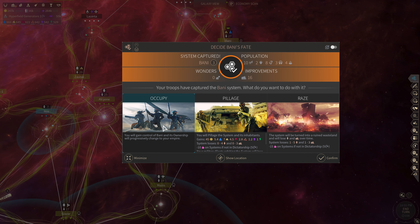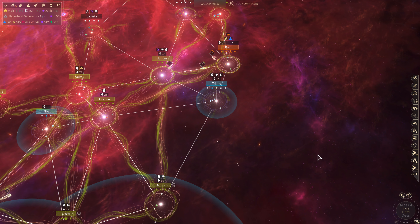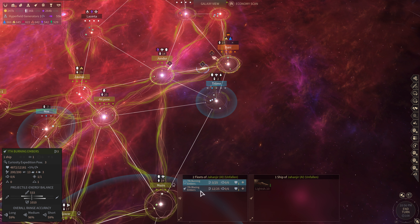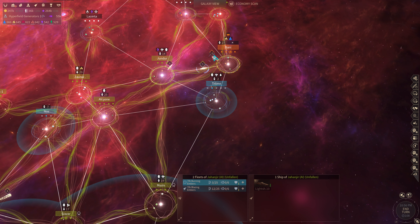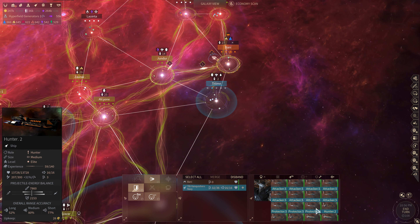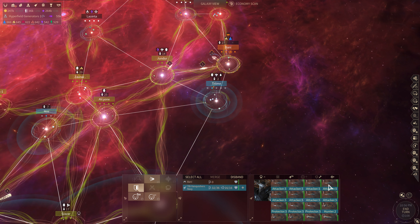We're going to occupy the system. This fleet that they attacked with was worth about 6,000 attacks, so I'm going to leave a garrison force here — a protector and 5 attackers.